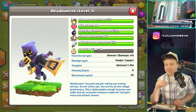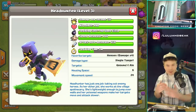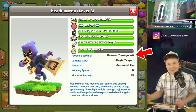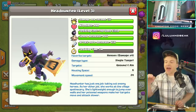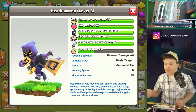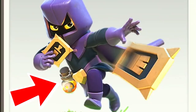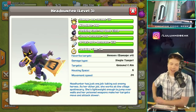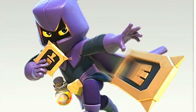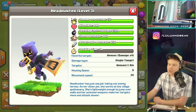If you look at this you're gonna see some strange things I just didn't expect to ever see in a troop - this is completely new stuff to the game. Look at the favorite target: Heroes. This little thing is gonna go after heroes, which is awesome. Headhunter has one job - taking out enemy heroes. Her other job is she works at the village apothecary - she's got a poison spell on her belt. So sick! She's also throwing cards - sell me those cards, I will give you money for this nerdy stuff!